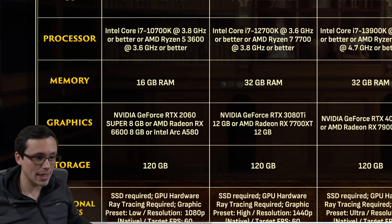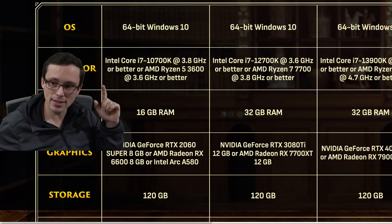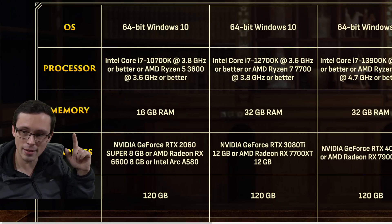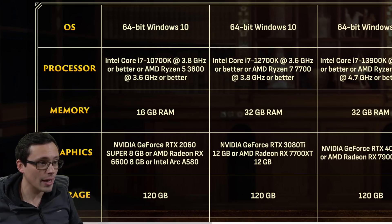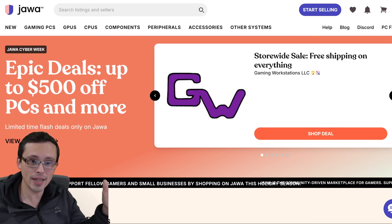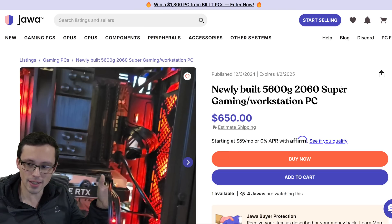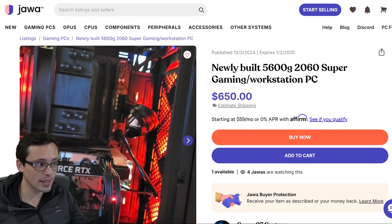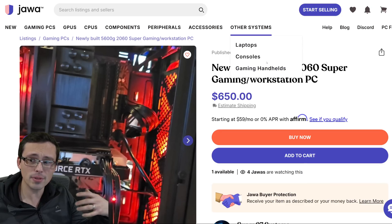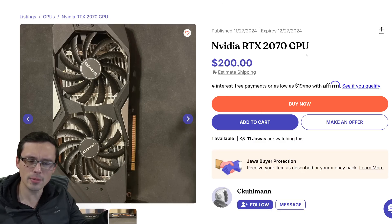I was curious what it would take to get a PC that would live up to at least this minimum spec, which includes a Ryzen 5 3600 CPU, 16 gigabytes of RAM, and a 120 gigabyte SSD. I popped over to Jawa, which is having some amazing holiday sales right now, and found a 5600G RTX 2060 Super based gaming PC, fully put together with 16 gigabytes of RAM for as low as $650. Or if you don't need to upgrade the full system, I could find an RTX 2070 — which is very similar to the 2060 Super — as low as $200.